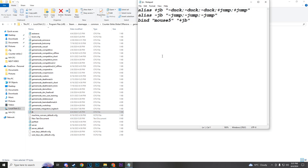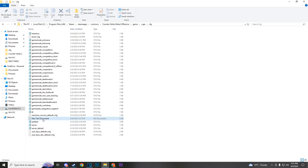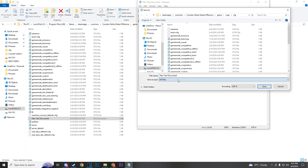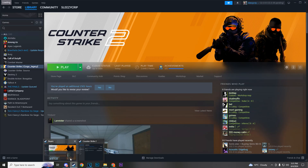That will give you the autoexec, but it won't give you the jump bug bind. The way I have my jump bug bind set up is in a separate cfg file. So delete that new text document you made, then rinse and repeat the same process — make another new text document, open it up, paste in the jump bug bind, press File → Save As, change Save As Type to All Files, and name it jb.cfg, then hit Save.